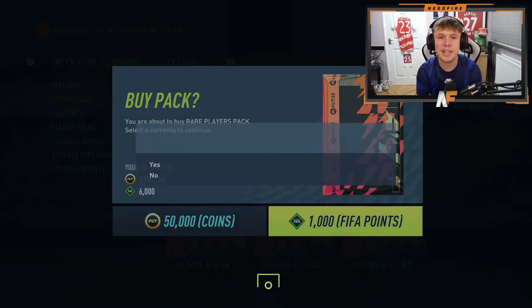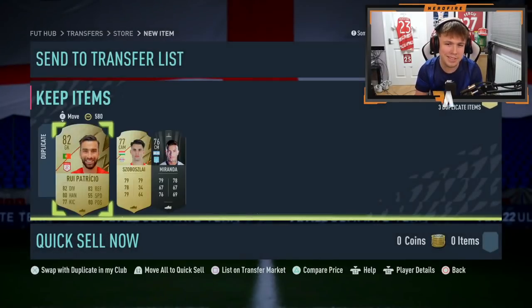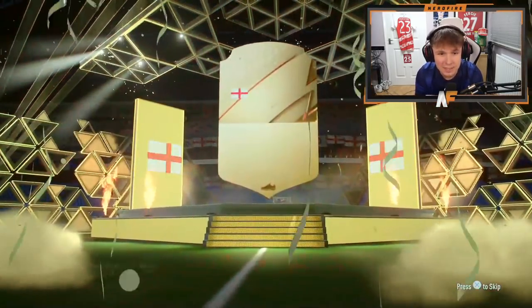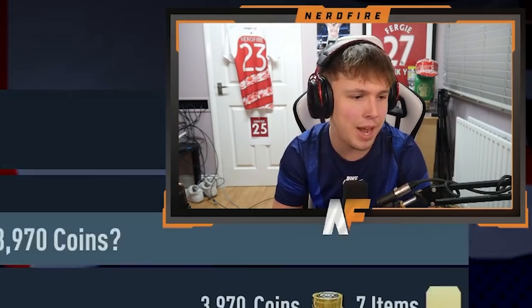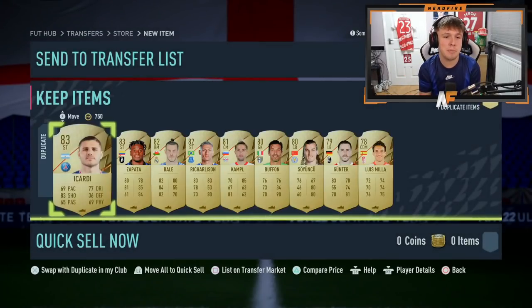This is now the second half of the 50k packs. Back to a board - French center back, Kimpembe. A couple of months ago that would have been decent but we're too far into the game now. Five more 50k packs - show me a blue! That's a walkout again, fodder. It's Sancho! Obviously it was never going to happen but I'll take it. Donny van de Beek as well.